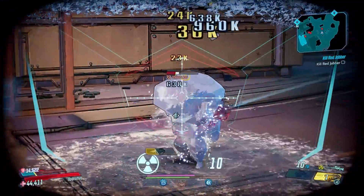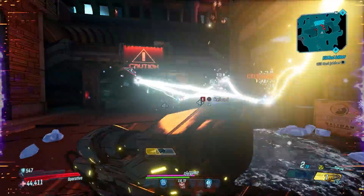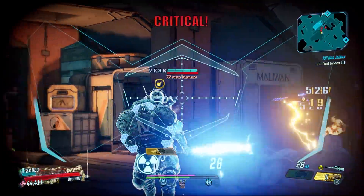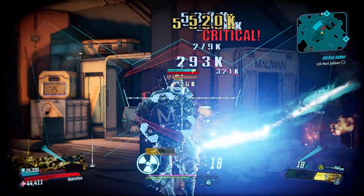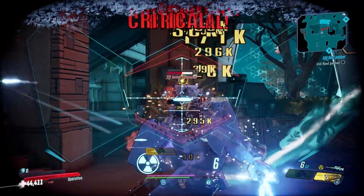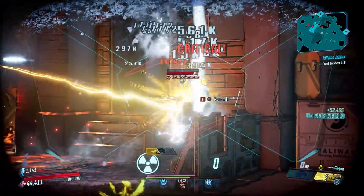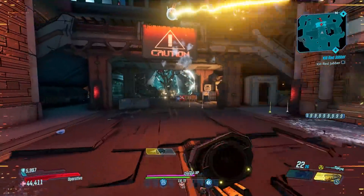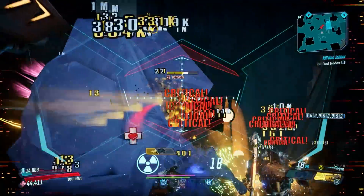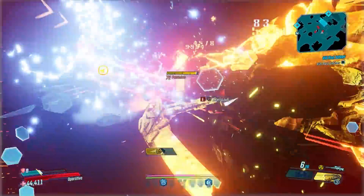Any shots you miss — either from pulling or an enemy moving — you've absolutely wasted sniper rifle ammo, and sniper rifle ammo is one of the hardest pieces of ammo to come by in this game because there are no weighted ammo drops from chests. And as you can see, from point blank range the damage is just sad, and we're almost out of ammo already. Not ideal.